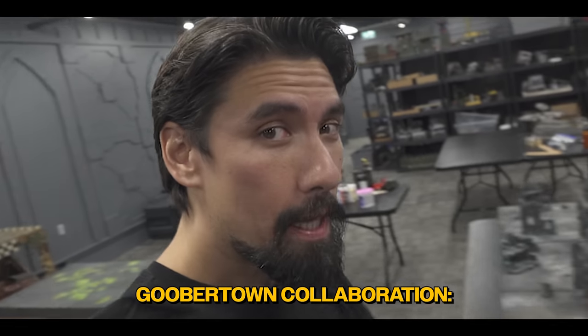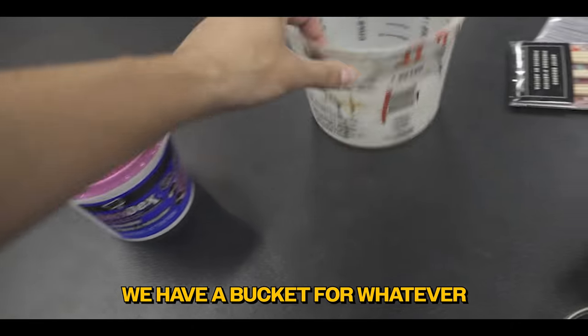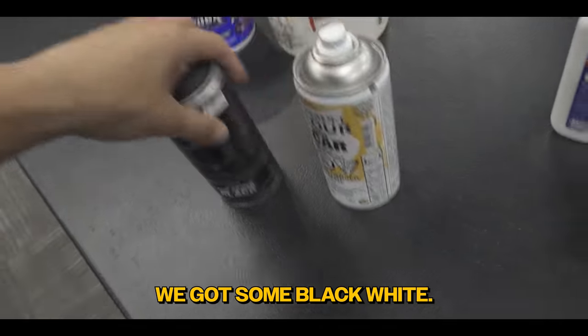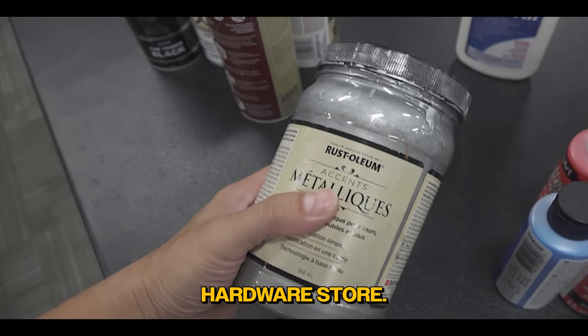Goober Town collaboration, Day Two. Let's see what we're doing. We got a bunch of plaster, a bucket for whatever we might need it for, spray paint — some black, white — and some supplies from a hardware store.